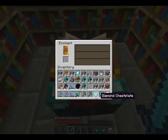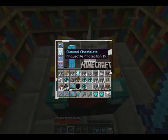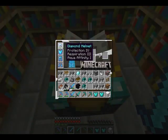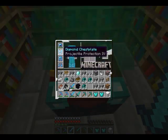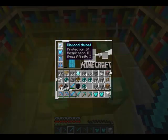I'll go through armor now — I've just got my crap gear on but I'll cover Protection IV. That's something you want to get. If you've got all four pieces of armor with Protection IV, you're pretty godly.